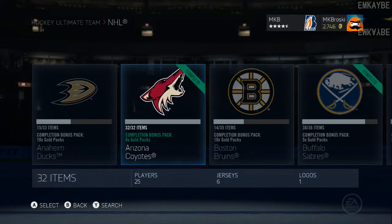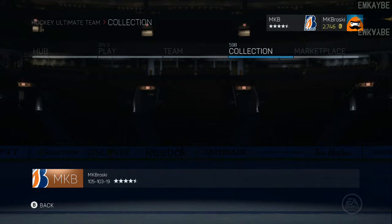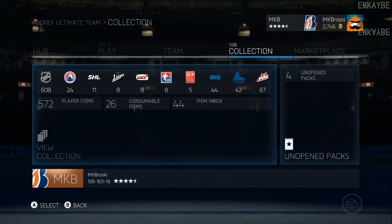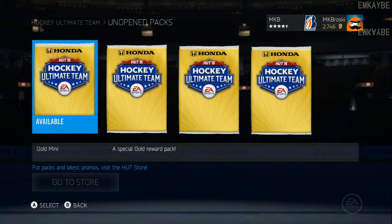How's it going guys, MKB here and I got another completed pack for you — the Arizona Coyotes: 25 players, six jerseys, and one logo. So I got four gold packs out of that. I probably spent way more on the players I needed to complete this than I did getting three or four mini packs, but whatever — it's another completed collection. I almost have the Panthers done, just waiting on one jersey to buy.